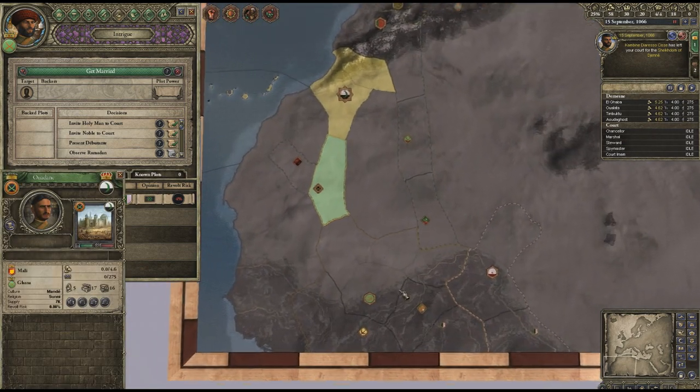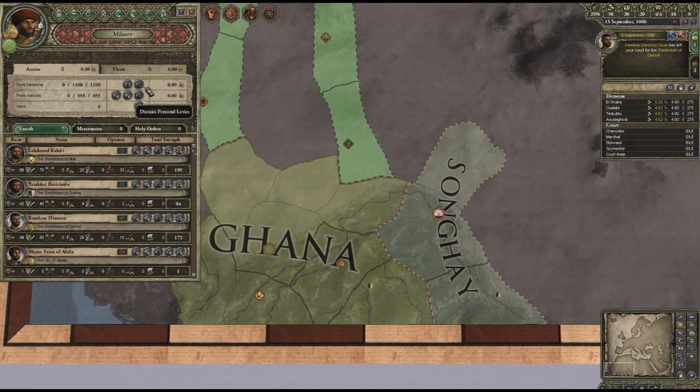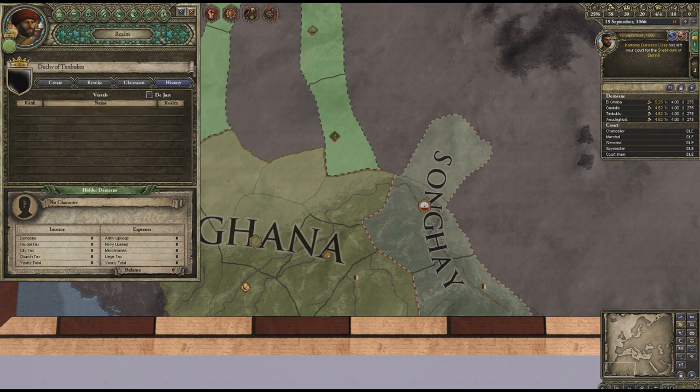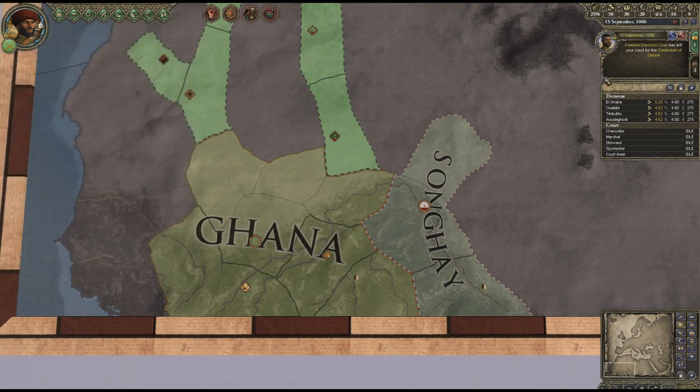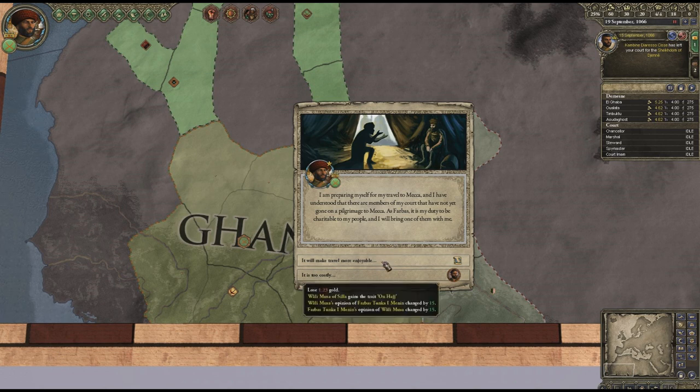Let's have a look how my military looks - not huge. My income is 2.83. Let's prepare the Hajj to Mecca. I've understood that there are members of my court that have not yet gone on the pilgrimage - it's my duty to be charitable and bring one of them with me. That will make travel more enjoyable, someone goes with me and increases their opinion but I lose a little bit of money. My regent is now ruling Ghana while I'm away.